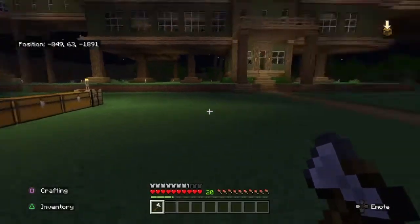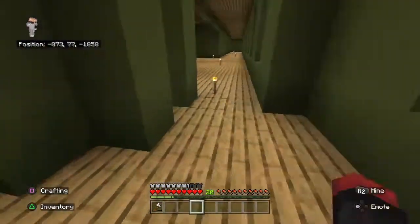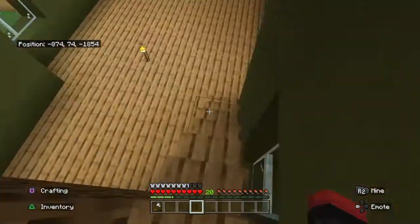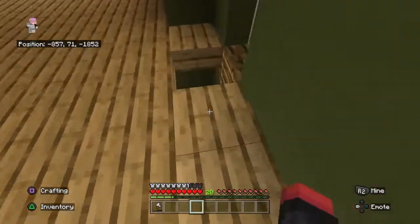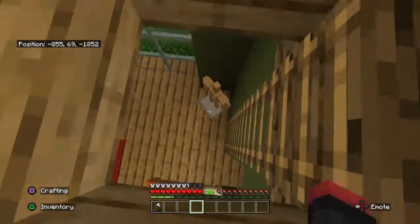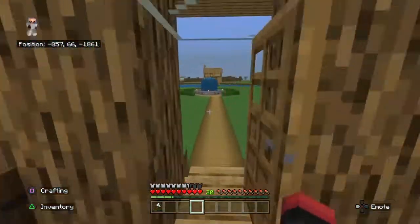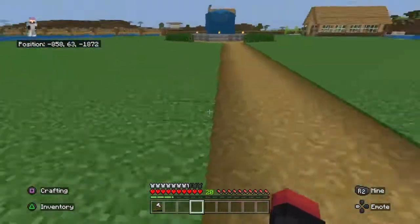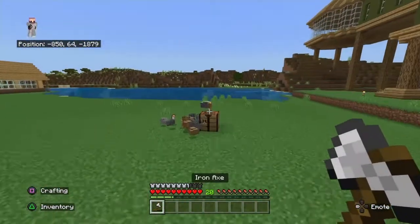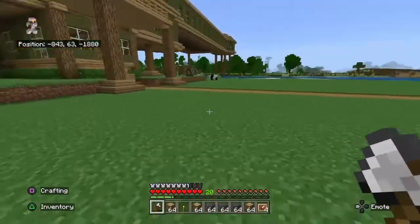All this stuff has gotta go upstairs. I keep getting lost in my own house — I keep running past the stairs, and I'm the one that built this house! Oh, a panda! Hello little fella. We're gonna be taming a panda, and I want a cat — we're gonna have a lot of different animals.